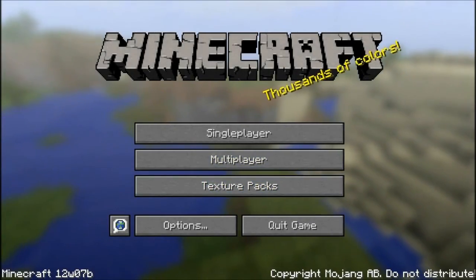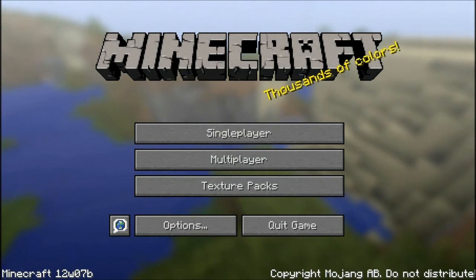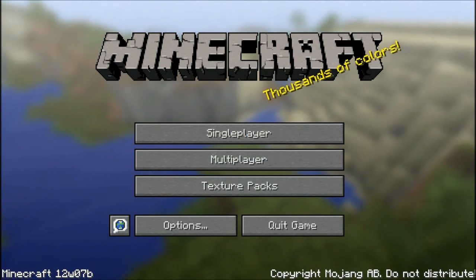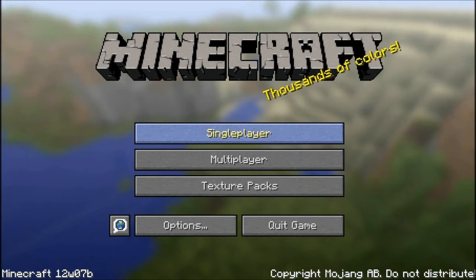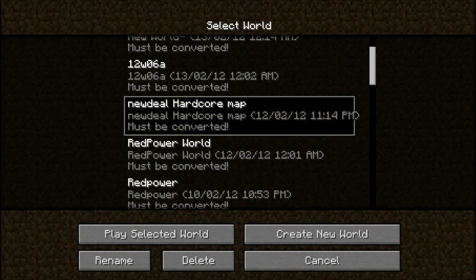Welcome to another episode of Neoplas Hardcore Mode. We are on the new snapshot Minecraft w12w07b, the second release of the snapshot. There are apparently some bugs - zombies appearing on the 255th block. My cats and dogs are playing in the background.